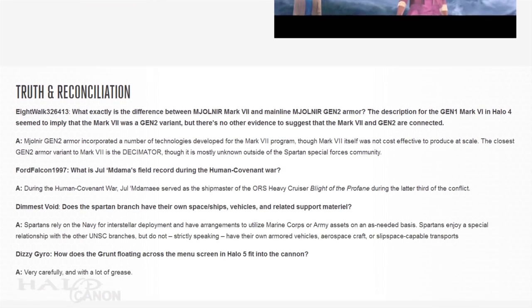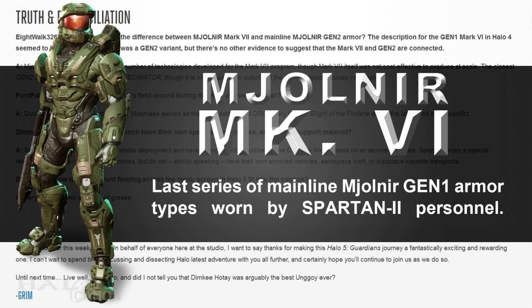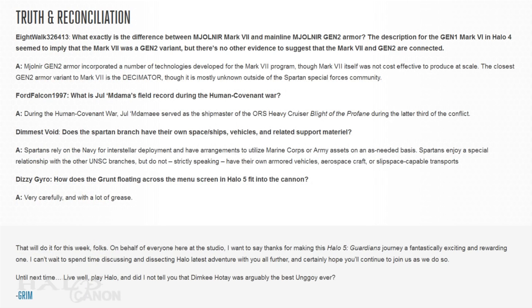The main article comes to a close with a few answered questions from the community. The first one asks about Mark 7's placement in the Mjolnir timeline. In Halo 4, the description of Mark VI armor notes that this was the last mainline variant fielded before Gen 2, which has led to a little confusion on where Mark 7 fits in the development timeline — basically, is it Gen 1 or Gen 2? It certainly has some features fairly unique to Gen 2, such as integrated thrusters.